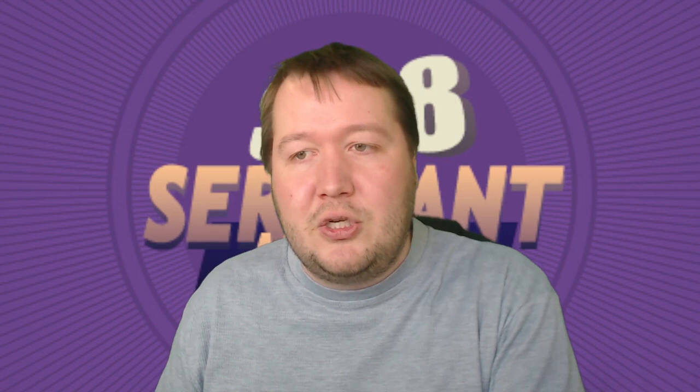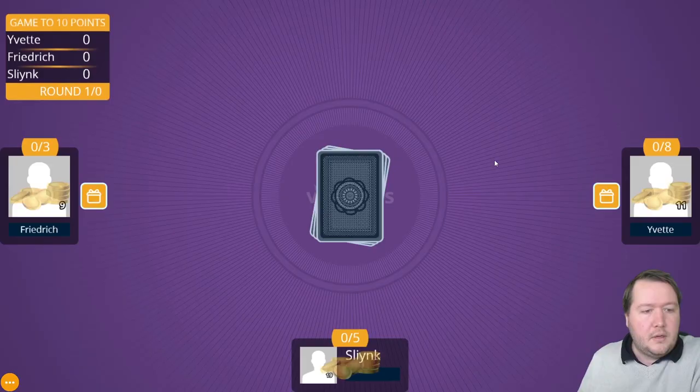Quick recap: three players, each gets 16 cards, four-card kitty. It's a trick and trump game. The dealer targets at least eight tricks, left of dealer targets five, the other player targets three — more tricks is always better, those are just your minimums. You score plus one per trick above target, minus one per trick below, and first to 10 points wins. Going positive lets you pillage cards from players who went negative: you pass a weak card, they return the highest in that suit.